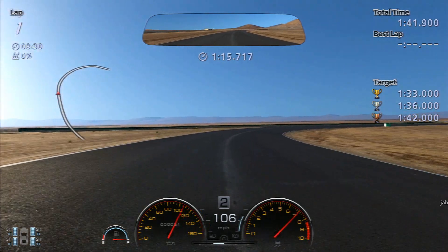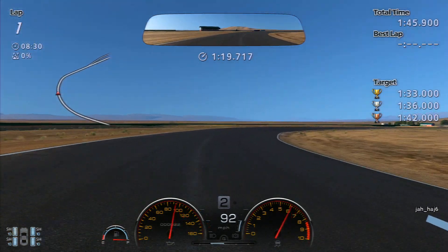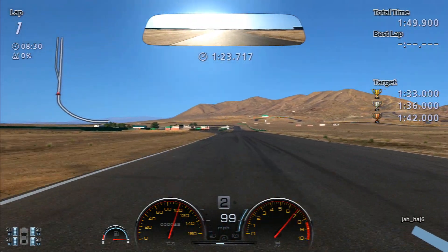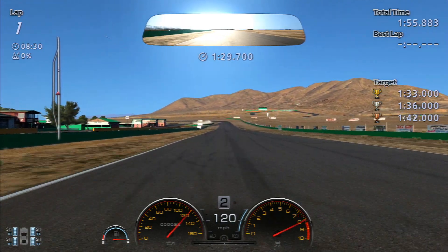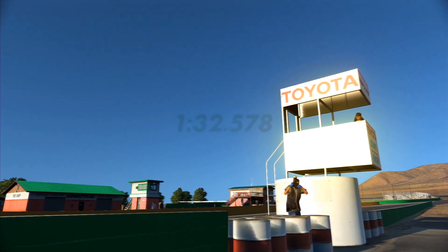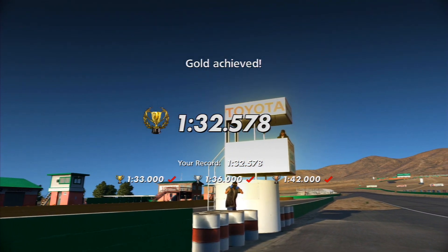This final corner is a very tricky one. Best to get all the braking done early because of the camber — if you brake too late you'll find the car just understeers off the left edge of the road, and it's almost irrecoverable at that point. So last corner, brake nice and early. The final lap time was 1:32.578, and you need a 1:33 for the gold.